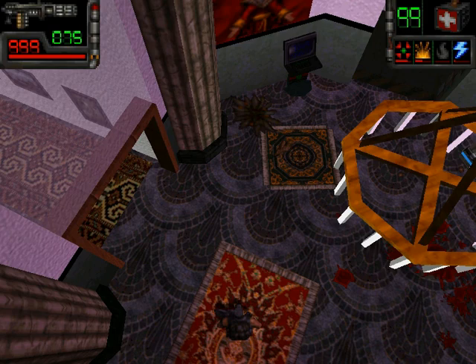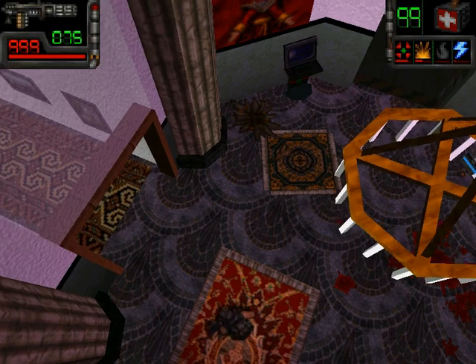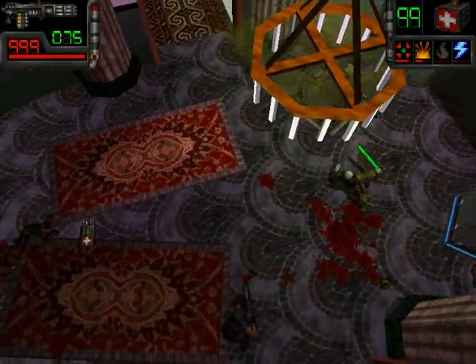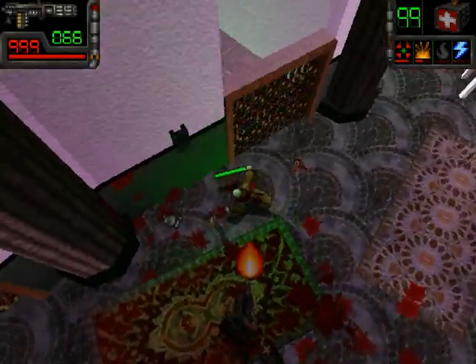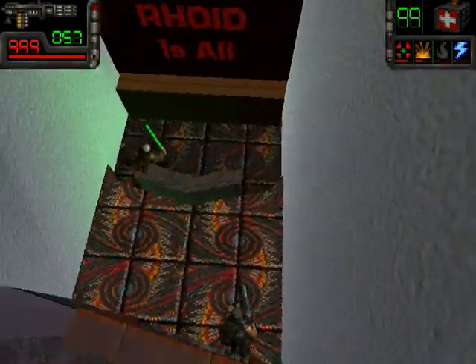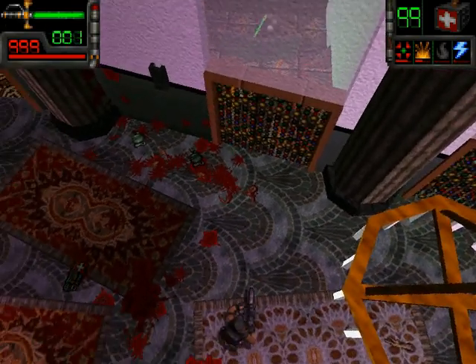Welcome back folks, welcome back to another episode of Let's Play Take No Prisoners. In the last episode we got the chaingun and a plasma sort of gun. The chaingun was awesome, as we found out — maybe a bit overpowered, to be quite honest.